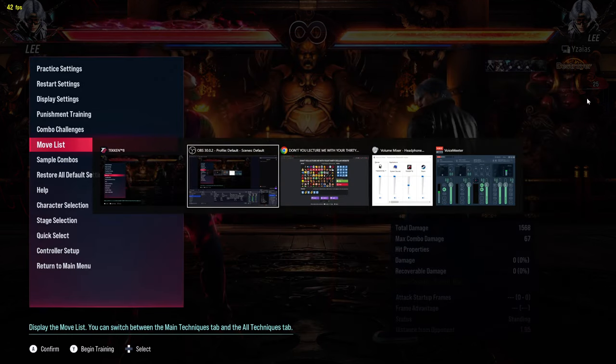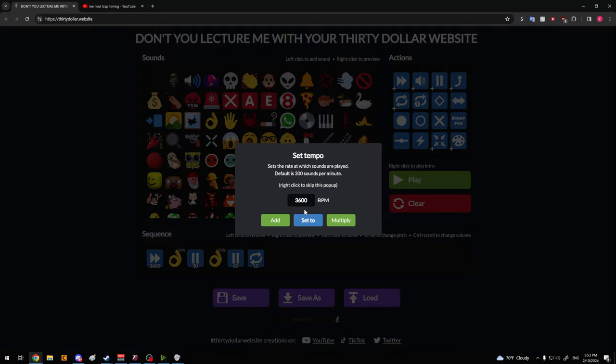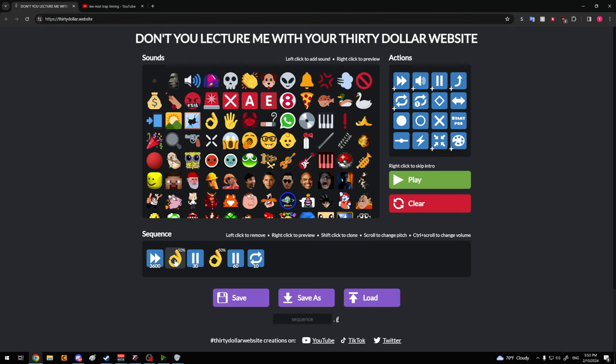What you can do is go to $30.website and put in the amount of frames. All you have to do is make sure the tempo is 36,000, which means every beat is one frame. Then this is me hitting A the first time, and then 30 frames after — so 31 frames have passed — and then on frame 32 is when I press 4.